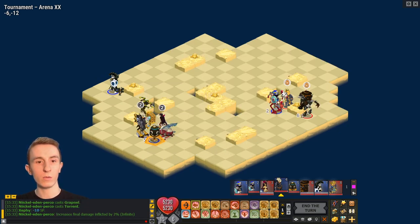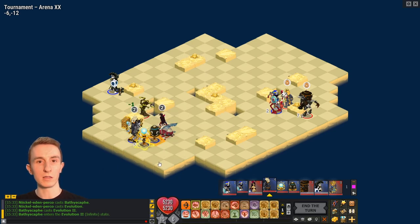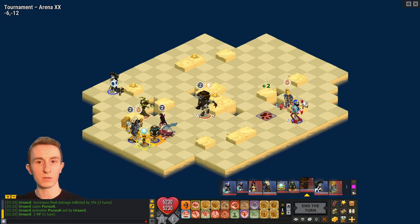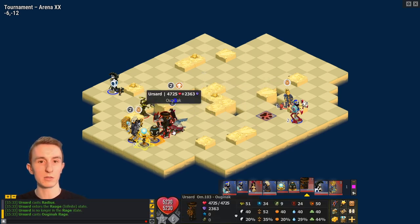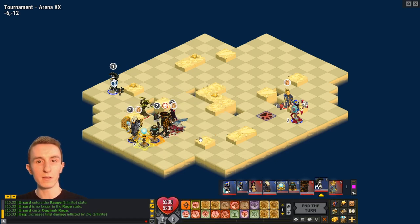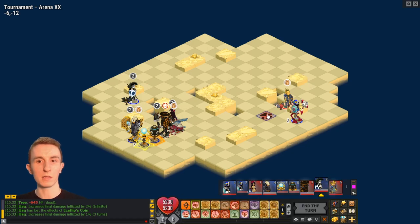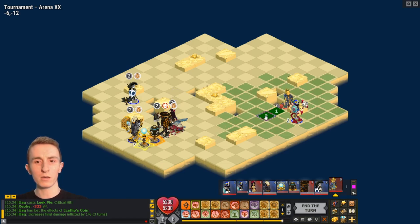My resistances are quite low because I took a range set rather than a resistance set, so my range is decent. The Sadida is locked — their Sram is on a Cloudy downturn next time he has a turn. There's a lot of summons here that I want to get to. I got D-locked — that's perfect. I can get MP from here; if I step on this cliff I get plus MP. I'm probably going to use that and get as many glyphs on the floor as I can, because that is what pushback Hupper Mage relies on for damage.